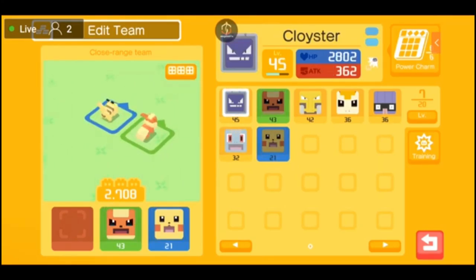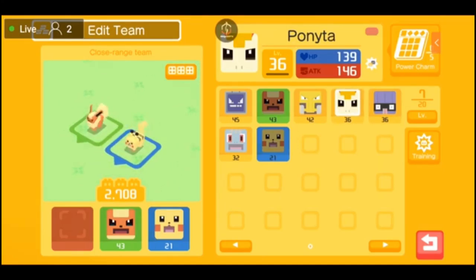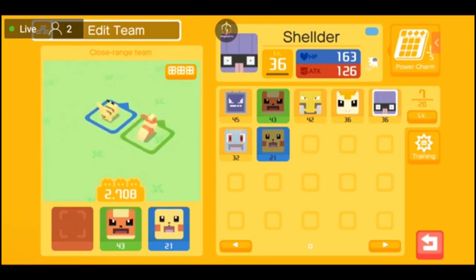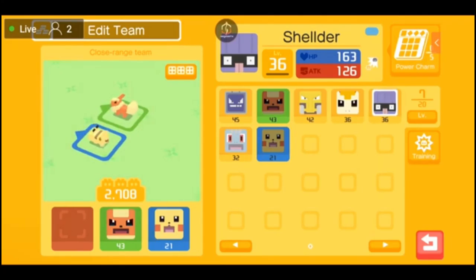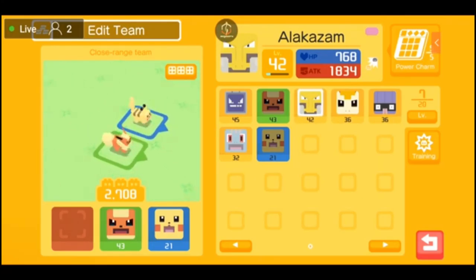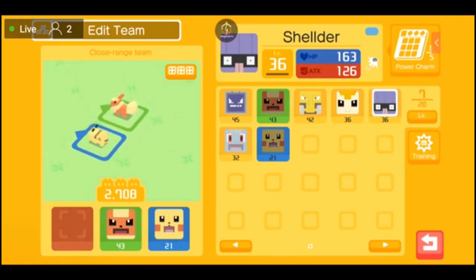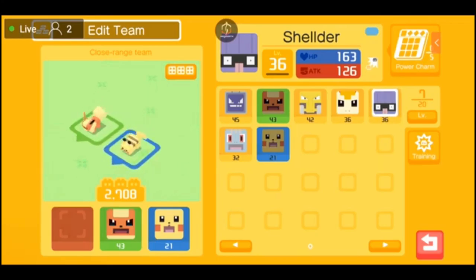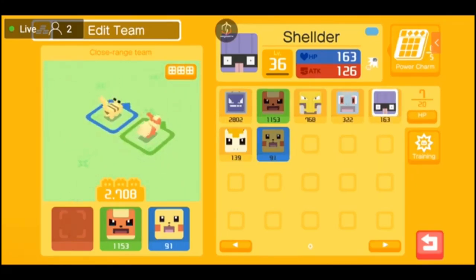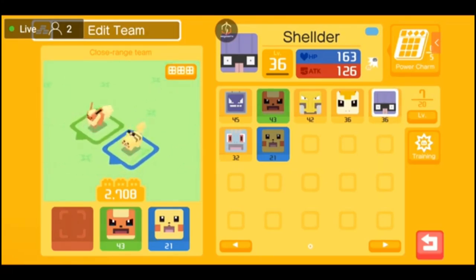If you click on any Pokemon, whether in your box or party, it'll show you their level, HP, and attack, and whether they are close range or long range — you can see Rapidash has the close-range icon. On the top right-hand side it shows a color bubble for their typing: Shellder is blue meaning water, Rapidash is orangish-red meaning fire, Alakazam has pink meaning psychic. You'll also notice it says 7 out of 20 — my box is currently 7 Pokemon full out of a max of 20. You can sort by level, newest, HP, or attack.